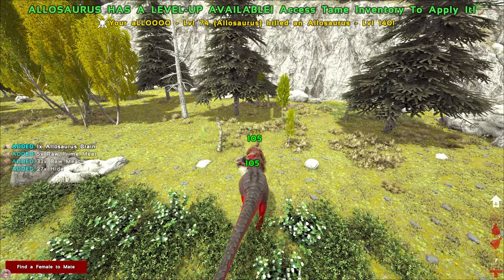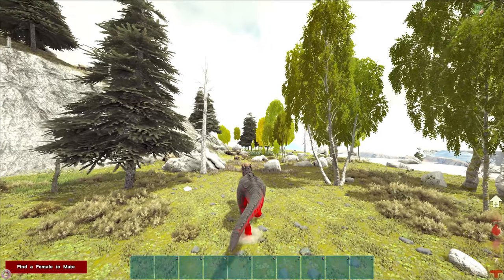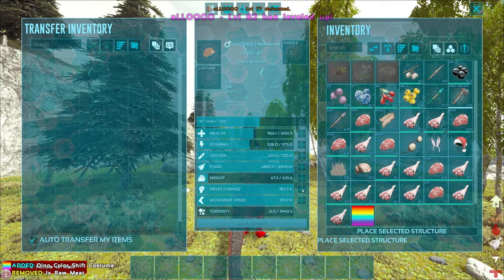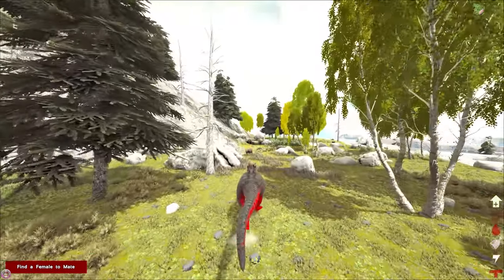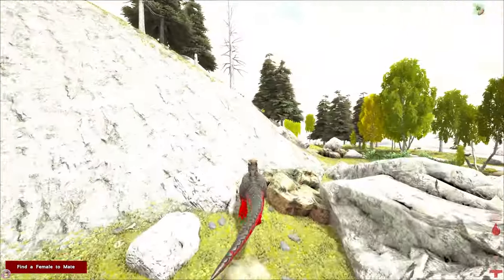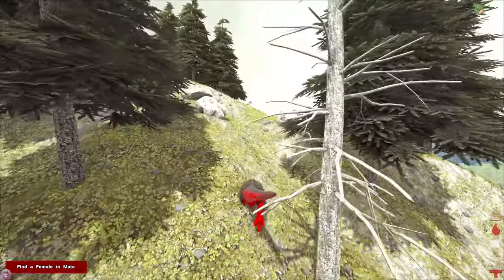Can you die? That was a level 140. We know we can take on a big 140 dude. Eight levels — I feel like we have to go for melee just there. So we found one Allo so far, which is weird that it wasn't in a pack, but it is what it is. There's gotta be a female Allo somewhere.